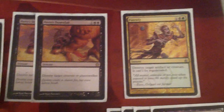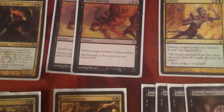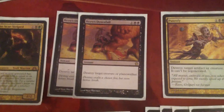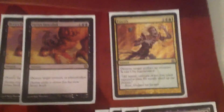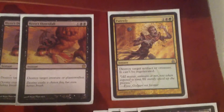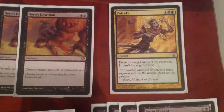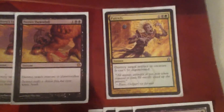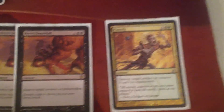We got two Hero's Downfall and one Putrefy as three-drop removal. Downfall is for troublesome Planeswalkers like Jace or Elspeth or Xenagos — mostly Elspeth that I'm worried about — or Jund Monsters' big guys. Putrefy can destroy weapons like God Weapons — Bident of Thassa or anything else — or just any other random artifacts like Rakdos Keyrune. So it's just really good, and the creature can't regenerate. Golgari Charm can get past that which is a big deal against Jund Monsters because they're starting to main deck those too, or Green Black Devotion.